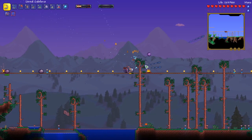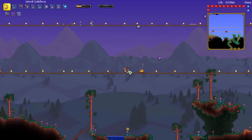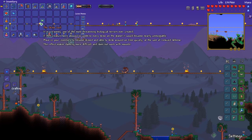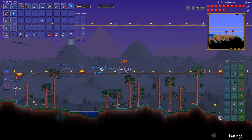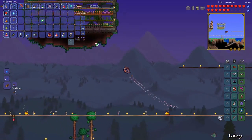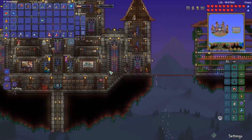Kill these last little slimes — slimes really can take a hit, we're just sliding around. So it looks like this is giving us a dashing ability or something. 'Place in your inventory to become slimed and be able to slide around tiles quickly at the cost of reduced defense. This effect makes dashing more difficult and does not work with mounts.' Yeah, it really makes you move fast, but I don't like it because it feels like the ice effect — I'm not pushing left right now and it's just making me slide. So I'm going to put that away.